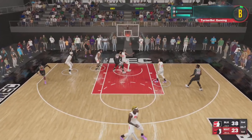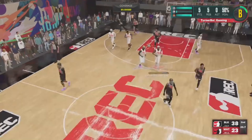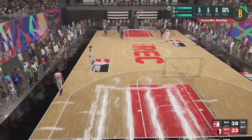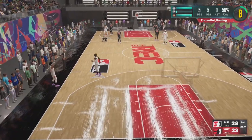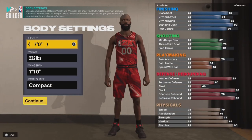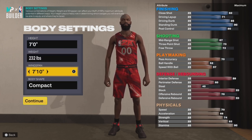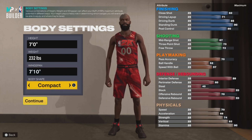Hold on, let me know what center build is doing this — none except mine. I got the secret build, let's get into it. I got my height at seven foot, my weight at 232, wingspan maxed out, body shape compact — it doesn't matter what you pick, pick whatever.